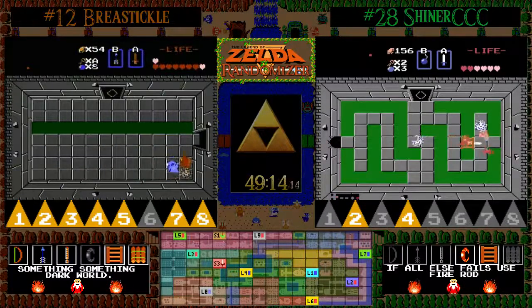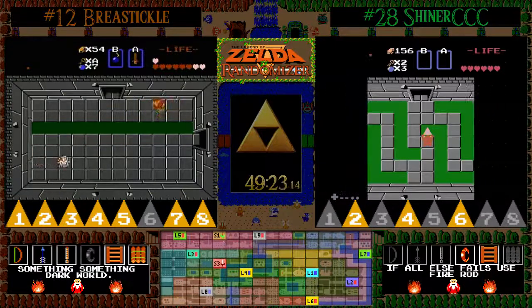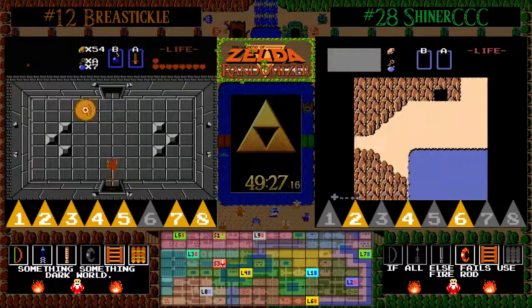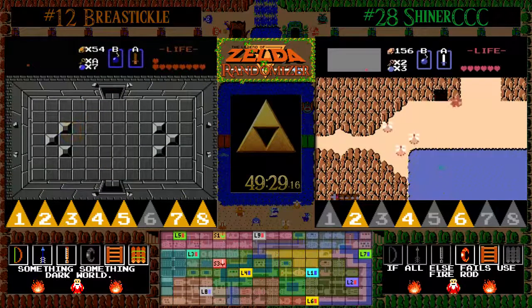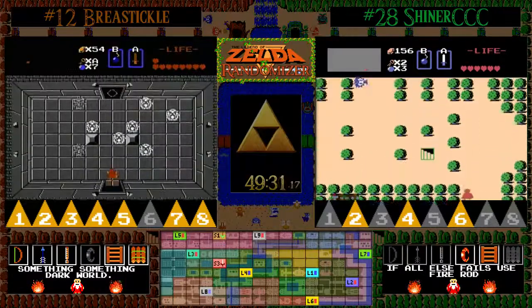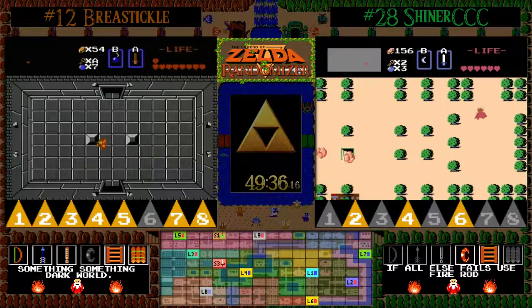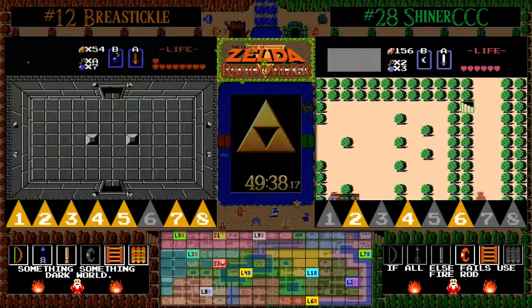Shiner has finally found where the Triforce is — it's in the NSU room. He kills the Vires and picks up his third Triforce piece, so that is where BT will need to go if he wants that Triforce. At this point the power bracelet is going to be on his path, so he will more than likely have it — and should have white sword.